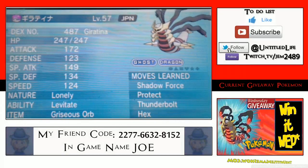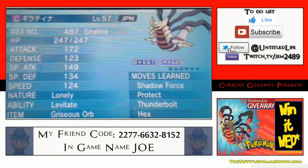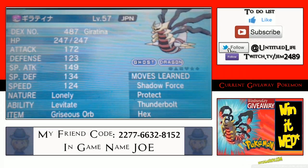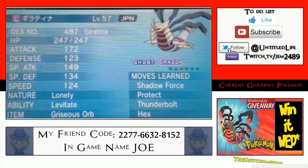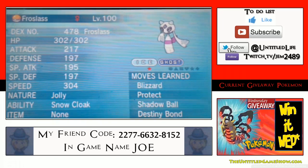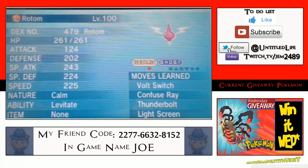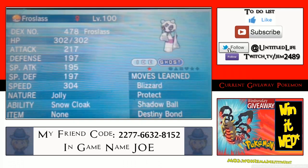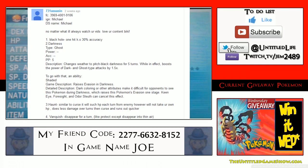All right ladies and gentlemen, let's find out who won last week's Win It Wednesday. Last week we were giving away ghost type Pokémon with pretty good IVs and legendaries — like you can see right here with the Giratina with the orb, so it does actually come with the item. We also have shiny Pokémon right over here: six IV ice ghost, electrical ghost, the big balloon type Pokémon, and a Spiritomb as well. The winner of all these awesome Pokémon is Bam731Assassin — congratulations!